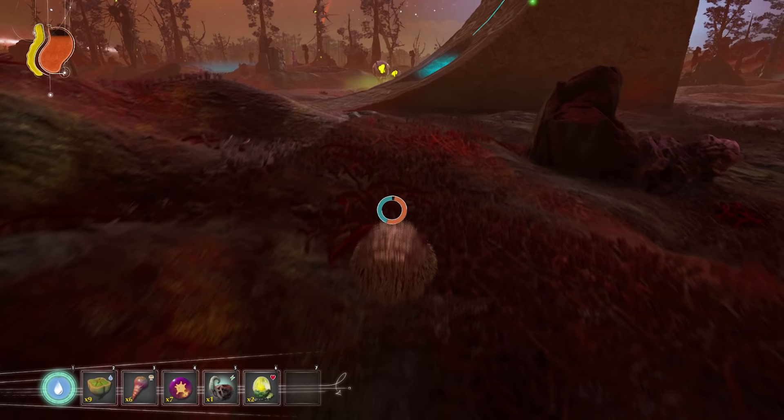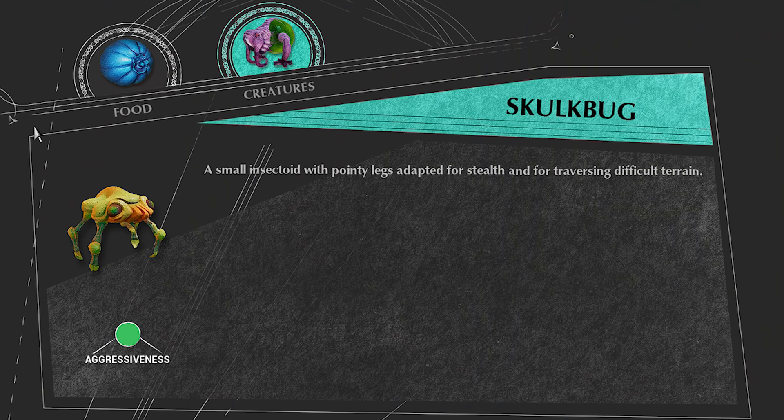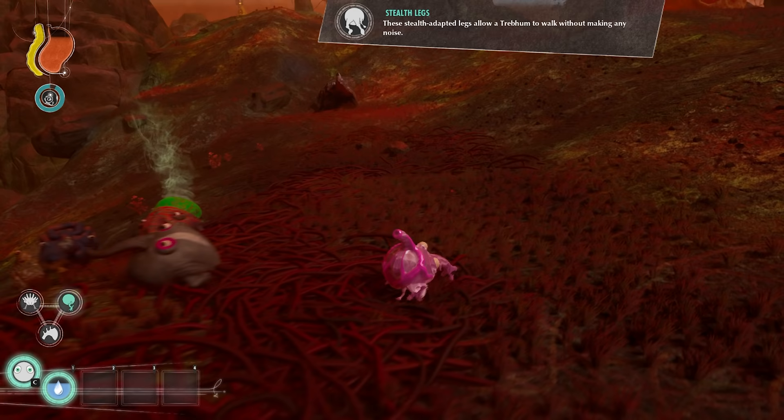Corrupt Plains. This biome seems to have all of the Savannah creatures in it, but along with those it has its own unique life forms. The Skulk Bug is a weird looking bug that wanders the Corrupt Plains. When a Trebom eats it, they gain the Stealth Flakes mutation and 25 HP.